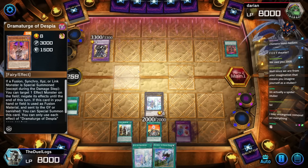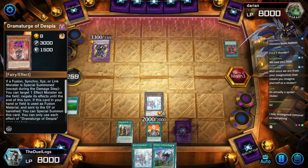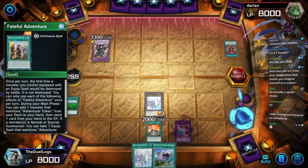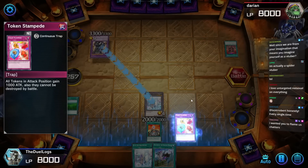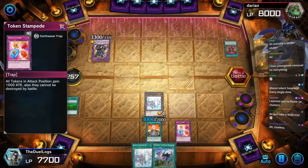It's not that everything has non-targeted removal — it's just that everything good has non-targeted removal, and good cards generally see play so you just see them more often. Wait, why did they destroy that? Can't they destroy something else too? Token Stampede!